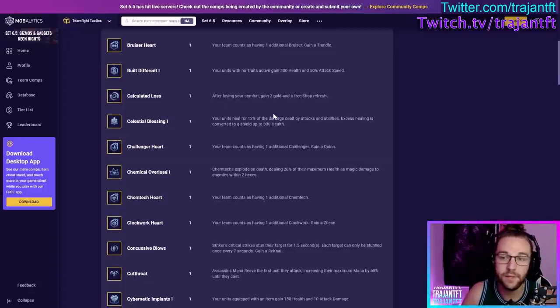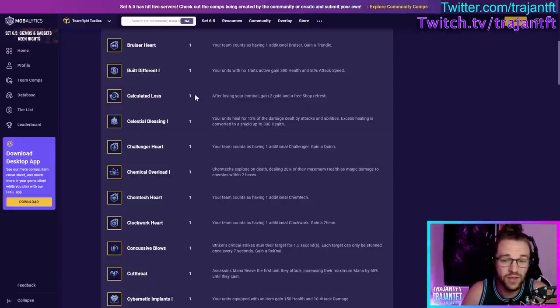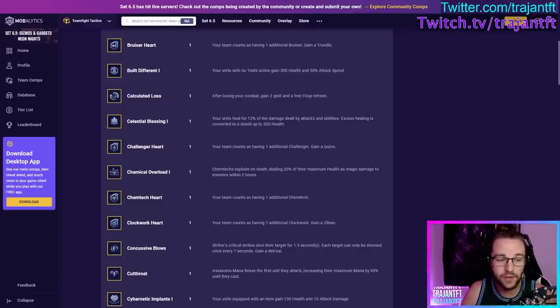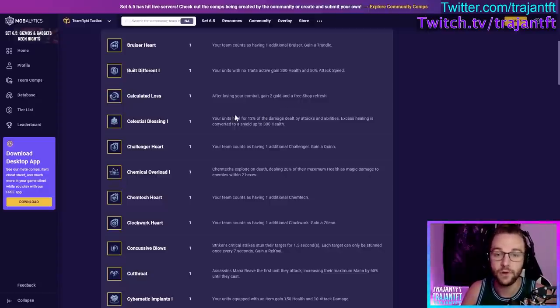Calculated Loss — after losing combat, you gain 2 gold and a free shop refresh. This is one of the best augments to take at the beginning of the game. You don't have to fully lean into losing every round — I usually just try to lose the first three rounds, gain the 2 gold and free shop refresh, build a strong board from there. If you win a round, great — you won. If you lose, you get 2 gold and a refresh. You don't have to maximize this; just lose the first three rounds, build a strong board, and for the rest of the game every loss gives you gold and a refresh.